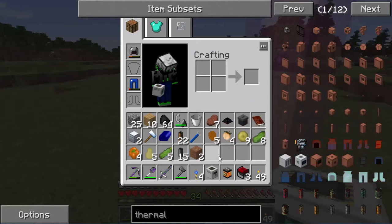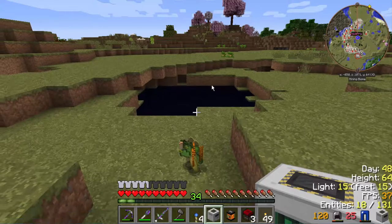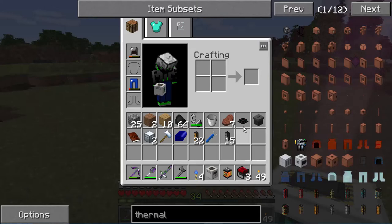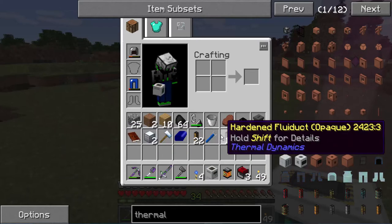I have a lot of food for some reason. We have a quarry, landmarks, ender tank, lava generators. We have transfer nodes — I have no idea why I have that with me. Trash cans and chests. And some hardened fluid ducts.